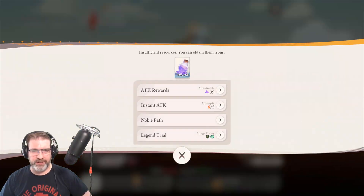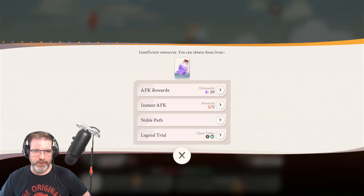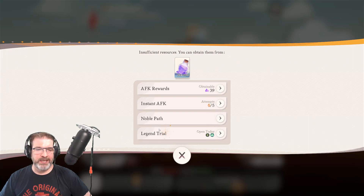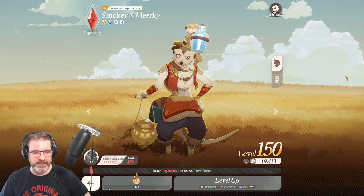If we go in here and take a look at the areas where you can get hero essence: AFK rewards, your instant AFK, the noble path, and legend trial. That's really it. You definitely want to keep up on your legend trial — those are your towers — so you can get as much of this as possible to help you continue to progress. This right here is going to be the main sticking point for you.